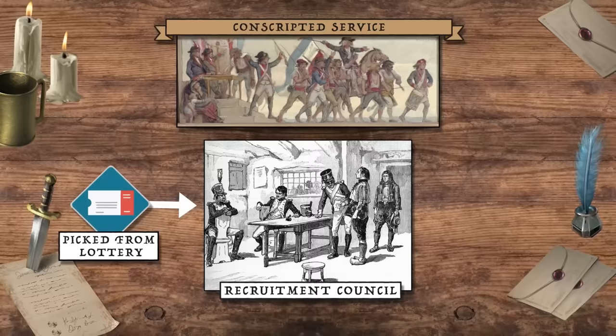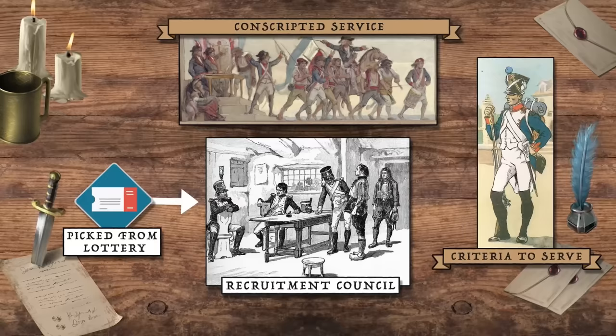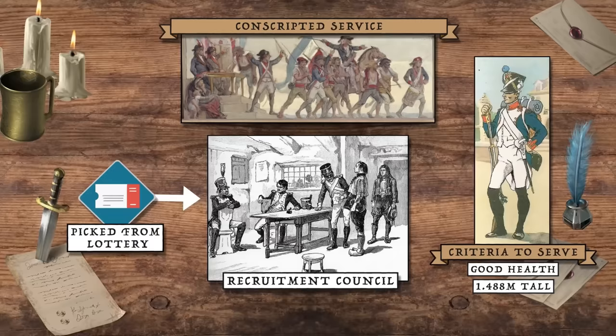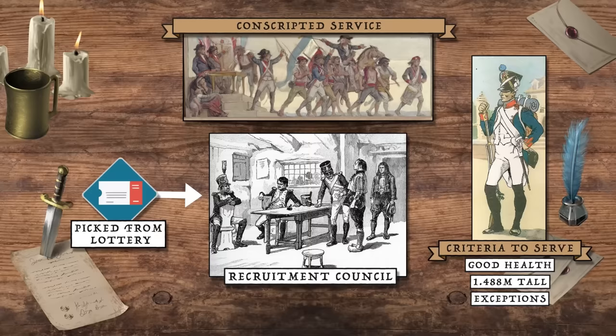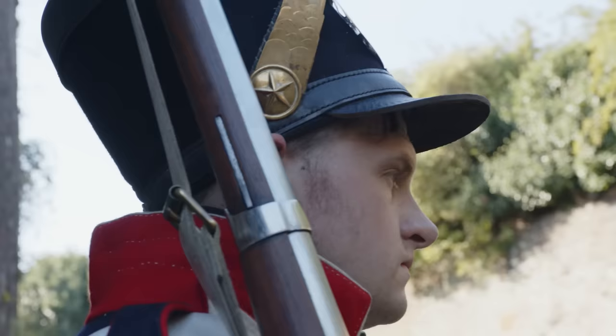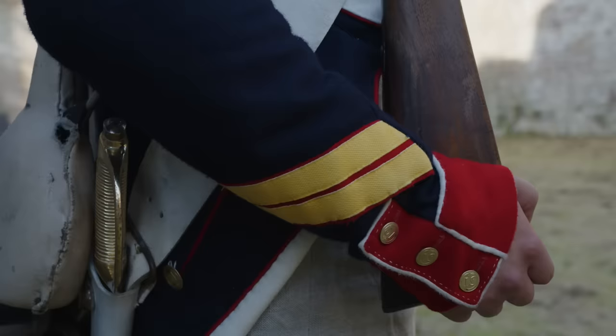This council screened men based on various criteria. Generally, conscripts had to be in good health and stand at least 1.488 metres tall. A host of exemptions existed, including men whose brothers had already been killed, single fathers with children to care for, and men already registered for conscription into the navy. Men lacking sight in the right eye, front teeth necessary to tear open paper cartridges, or the right thumb or index finger were also exempt.